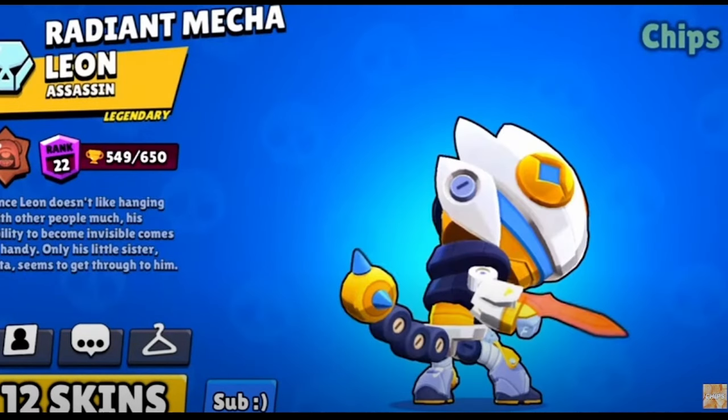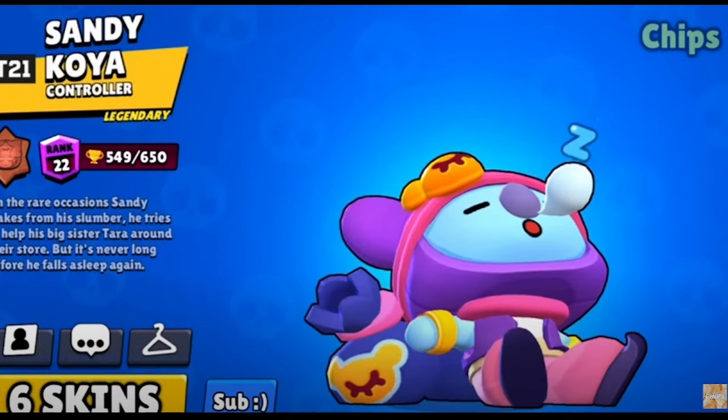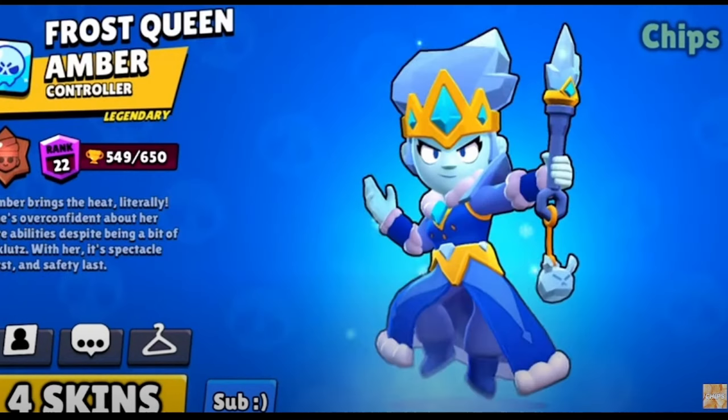For Leon, I'll give it to Radiant Mecha Leon — he has three color styles, but that's my favorite. And Shadow Mecha Leon is also super cool. Sandy's best skin is Sandy Koya with amazing animations. And for Amber, her best skin is Frost Queen Amber — she's only 150 gems and even got an eliminating animation this update. People keep defending Ember de la Vega, but especially after this update, there's no competition.